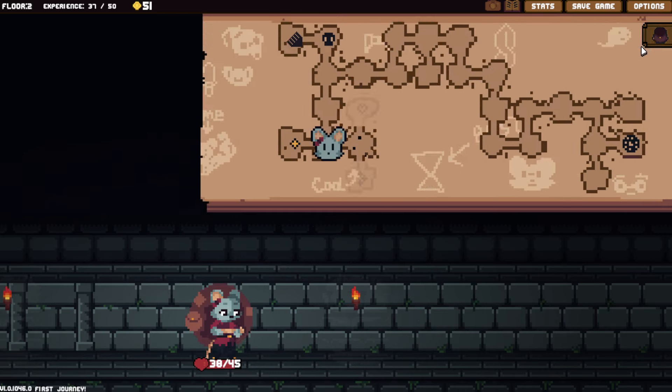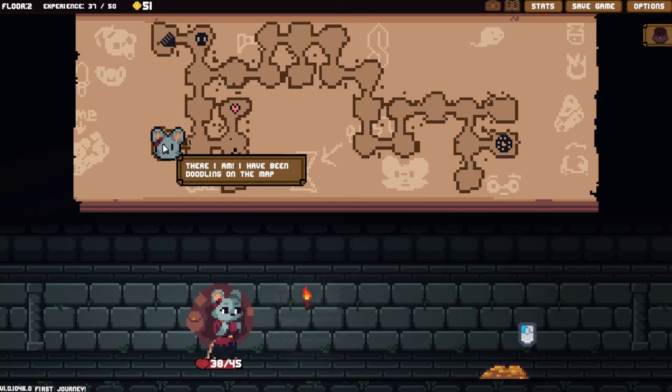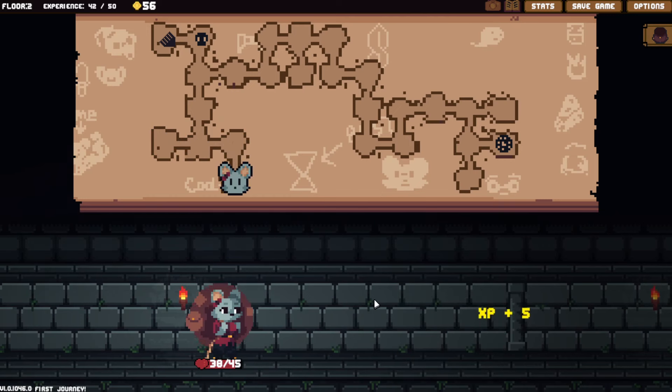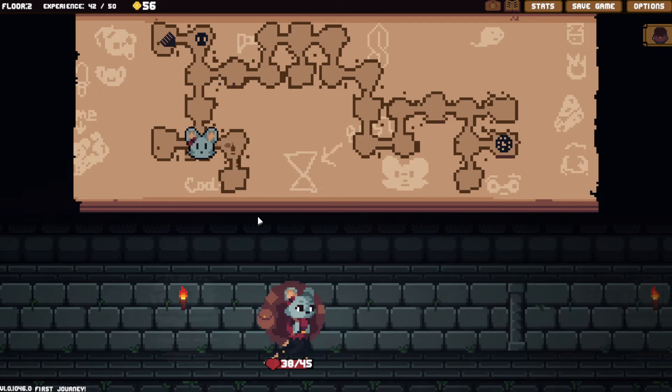Alright we're done here. It's been about thirty minutes playing this — I don't like to go too long. Let's see what this does — five gold. So you pick and choose which one. I don't want to heal, so we'll just grab this. This adds five experience points — level me up already, damn you! Let's go fight.